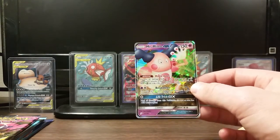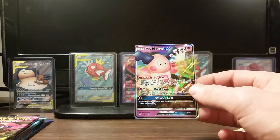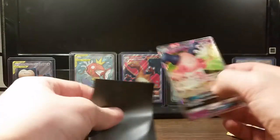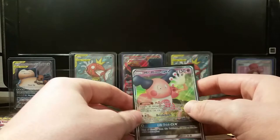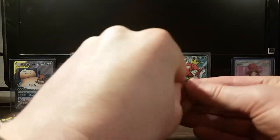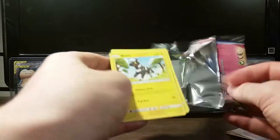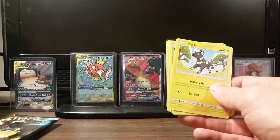He's like one of those $1.80 GXs, so he's kind of just here — 'I'm in the set.' They're giving Mr. Mime some love for Team Up, and that's cool. He's gonna be a Troll and Toad bulk GX, but that's okay — nice to build up my Troll and Toad. If you sell to Troll and Toad and you sell them your singles over $30 worth, they'll give you $25 worth of bonus points if you take in-store credit.